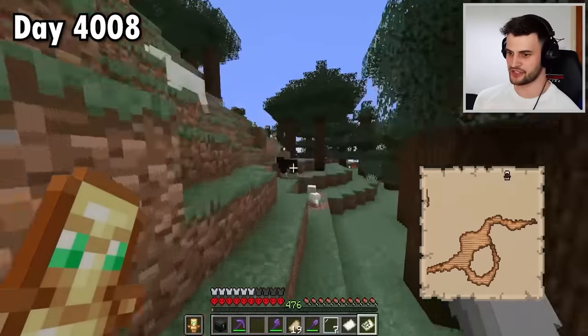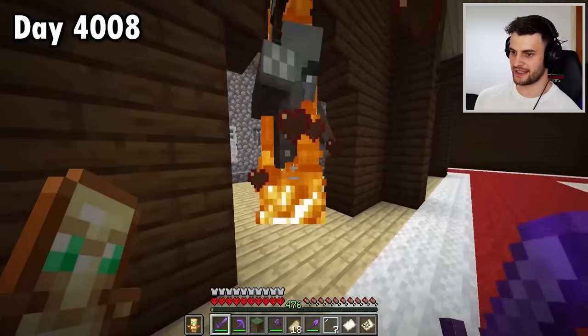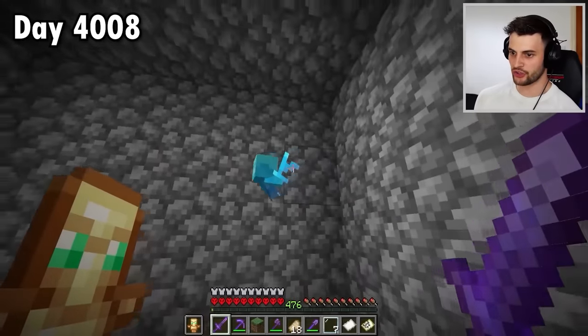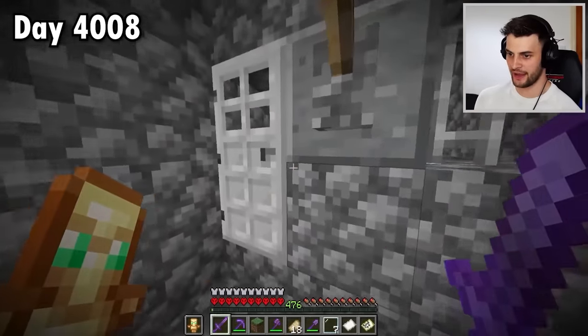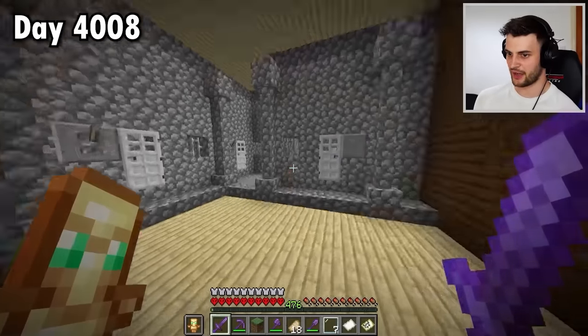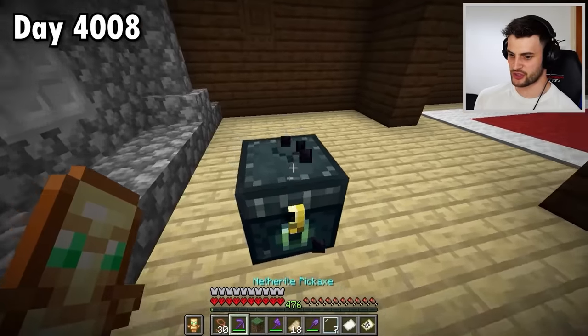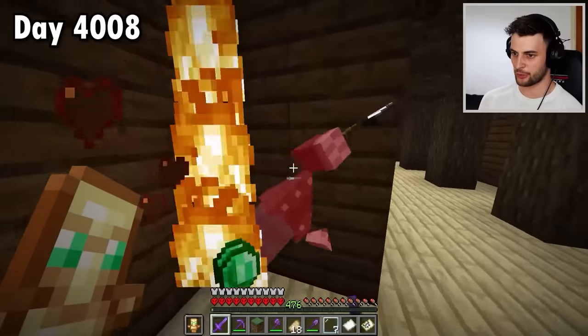I've completely run out of firework rockets but the mansion is pretty close — there it is, come on! I think we've got it, this is where they are trapped. I definitely heard one — we've got an allay! We finally got one, and not just one: there's four, five, six — and there's loads more over here. It was worth all the effort. I've got 30 leads, which should probably be enough.